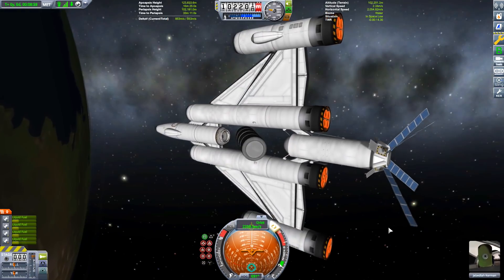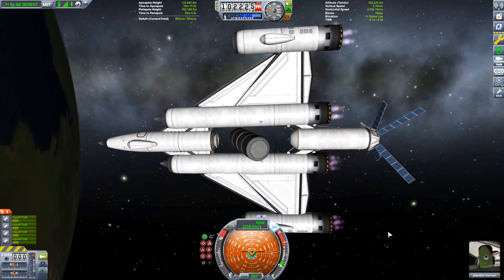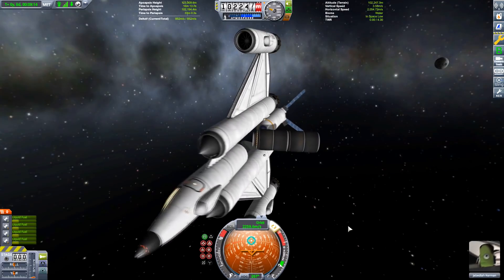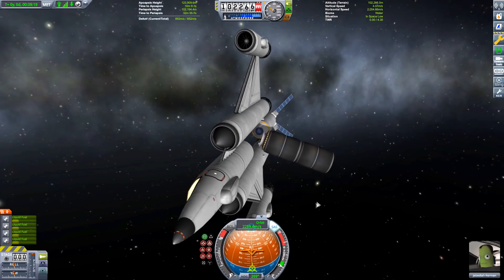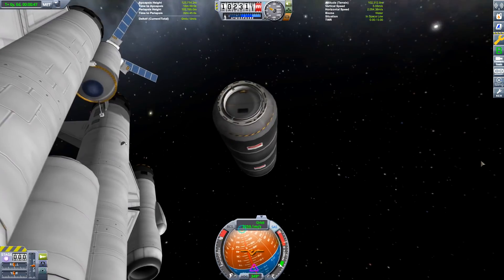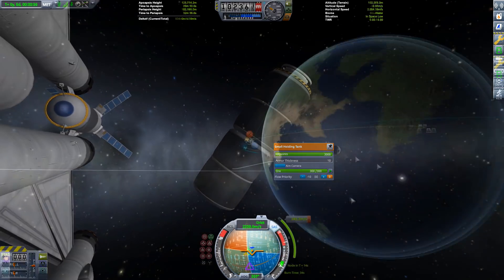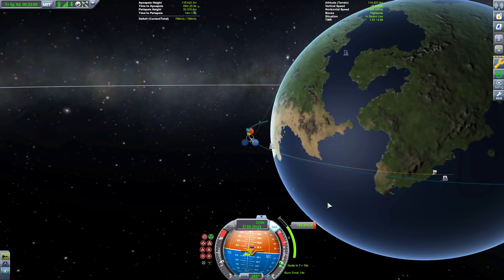I think the open section in the middle is causing a little extra drag because aerodynamics don't seem to like docking ports — I wonder why. Anyway, perhaps we'll have a bit more luck when we go to Mark 2 SSTOs, which carry cargo using a proper cargo bay. Why aren't there Mark 1 cargo bays?